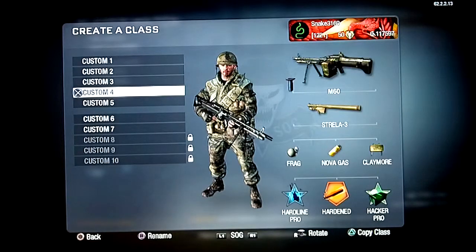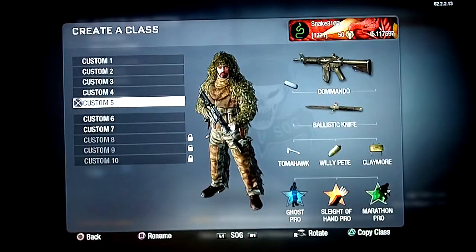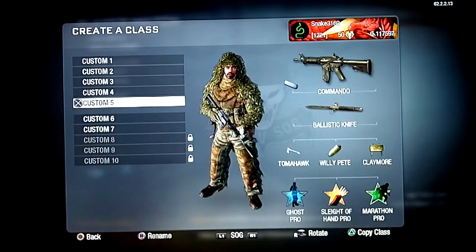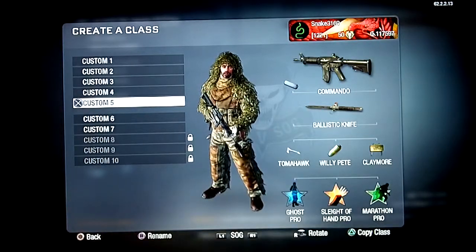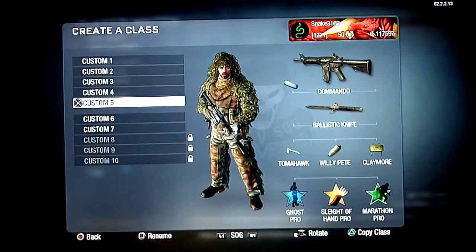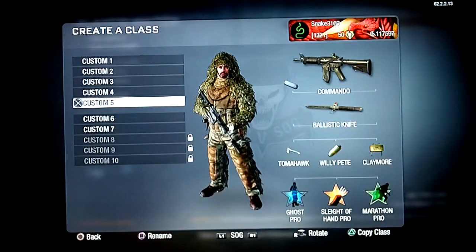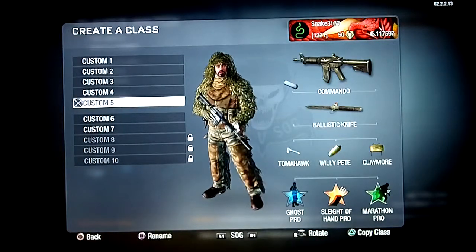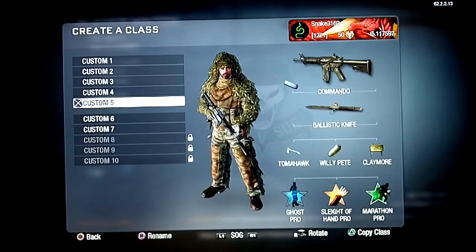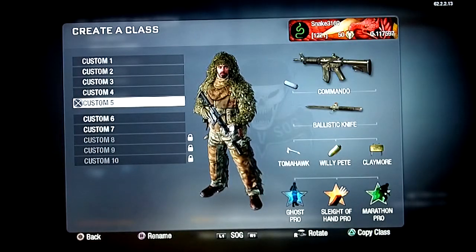This is my main running class. I use the Commando because it's the best all-round assault rifle. It's not as accurate as the FAMAS and doesn't have as high a fire rate, but if you get the gun up faster and get shots off quicker you'll win. The FAMAS will sometimes beat the Commando if they start firing first. I use the ballistic knife because when I run out of ammo I like to rely on that, and the Tomahawk is just for showing off.